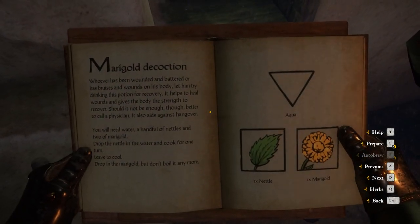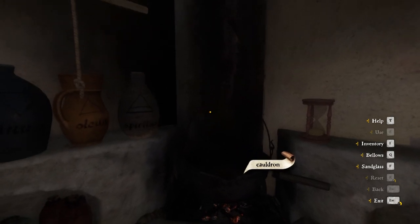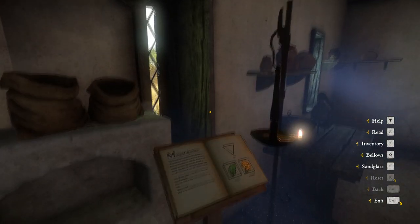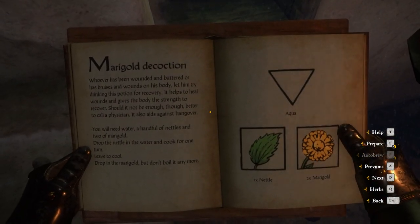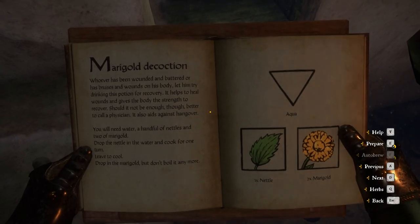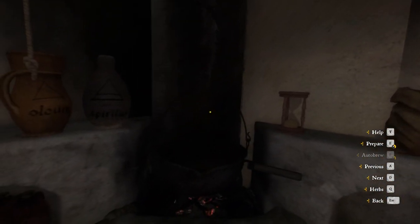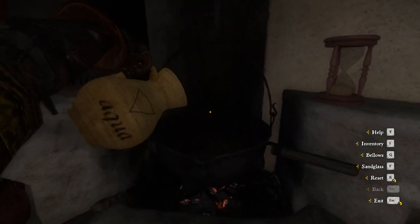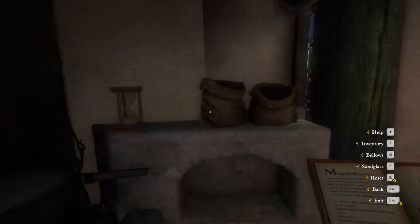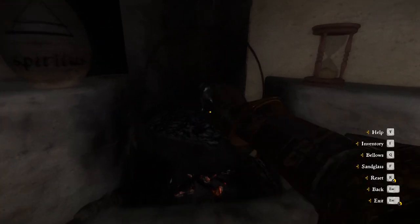All we need is a nettle and marigold — we got tons of that. Go ahead and prepare. They bring out the bags and everything. You need a handful of water, nettles, and two marigold: drop the nettles and water, cook for one turn, leave to cool, drop the marigold — but don't boil. I don't got time for that. Grab the water — look how beautiful it is. Grab a marigold, toss it in, grab another one.